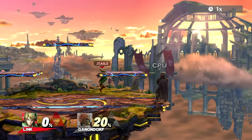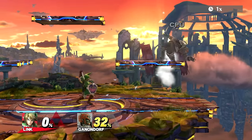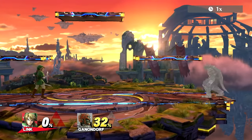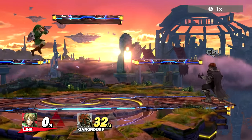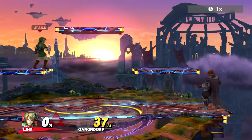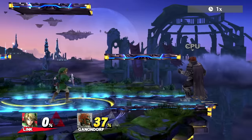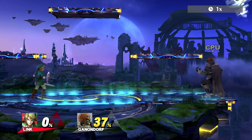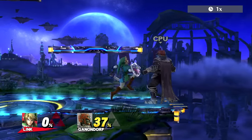Boomerangs are cool too. A few things about the boomerang: you can angle it upwards or downwards — basically in any direction you want. So it's pretty good if your opponent's coming from the air to use the boomerang as kind of an anti-air to cover that space.